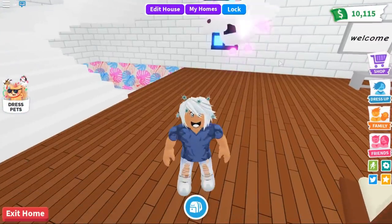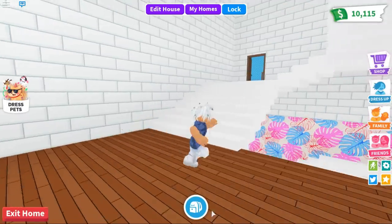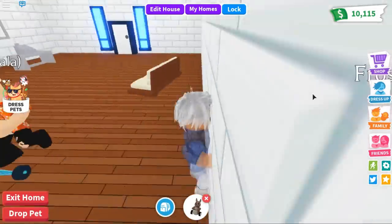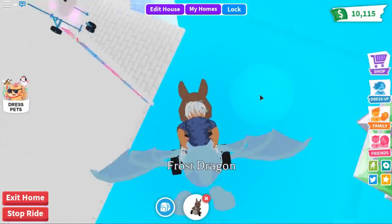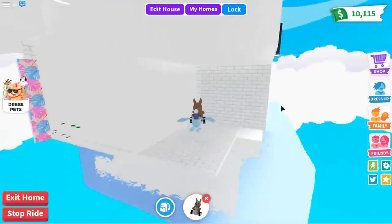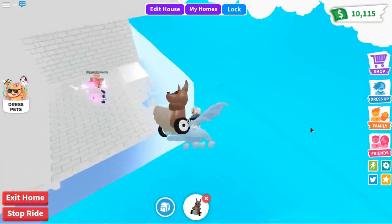What you actually want to do is basically glitch out of your house. Exactly how you want to do this is you want to get out a stroller. What you want to do is try and push your pet out of the way and then click fly. My friend can easily just teleport to me — they don't have to glitch. If you have a friend, all they have to do is teleport to you. My friend successfully glitched.